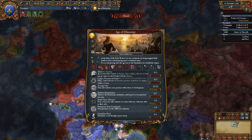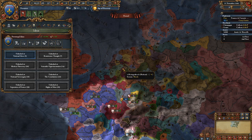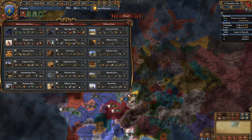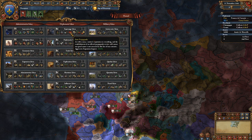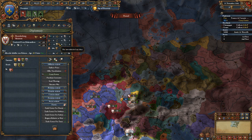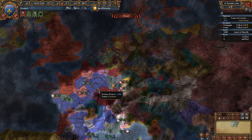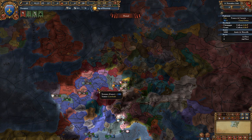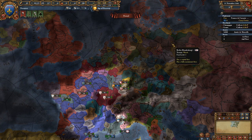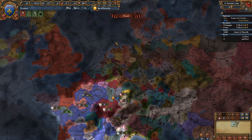You can get that buff in a few different ways — over here of course, and also for example in missions. One I recently took is espionage at negative 20 percent. Some nations also have it in their ideas. Brandenburg used to have it, though they were given their own ideas a little while back — maybe it's Prussian ideas I'm thinking of.